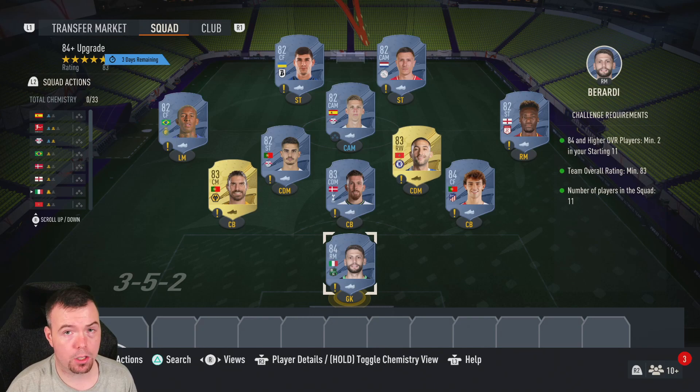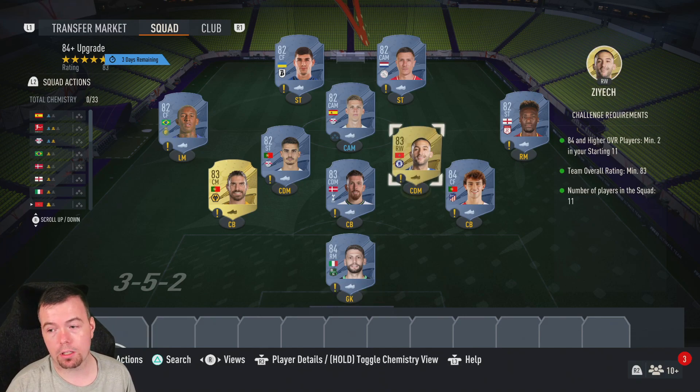Before we get into it, these are Futbin buy now prices. Tom Nunes SBC has been out for a few hours — bids and snipes will of course always be cheaper. Don't forget prices do fluctuate. The cheapest way to do this SBC is with two 84 rated players, as you can see we're right on two.